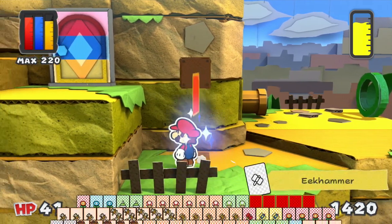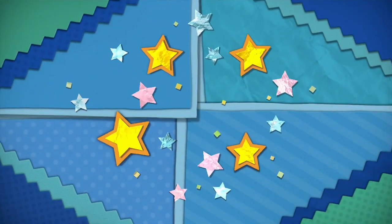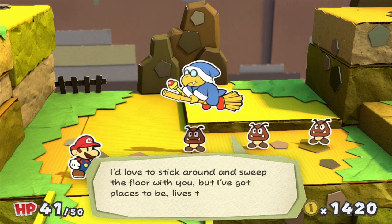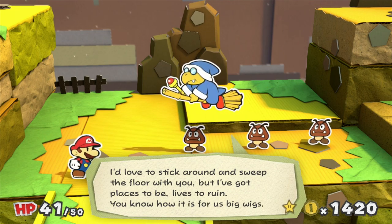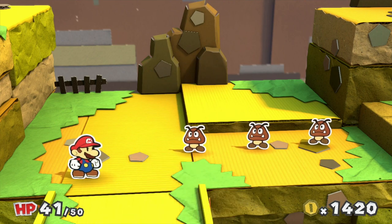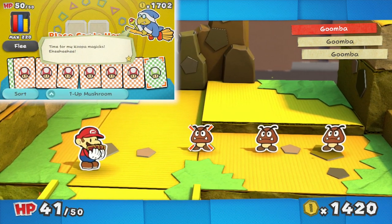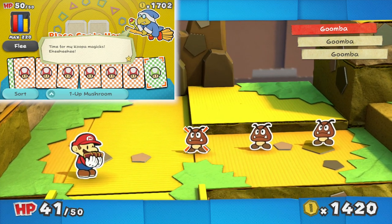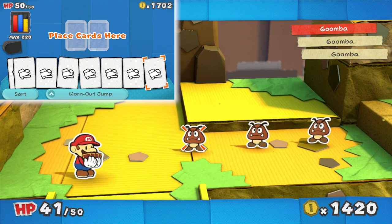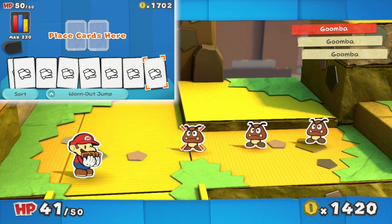'Mario, I didn't expect to see you here. I'd love to stick around and sweep the floor with you, but I've got places to be, lives to ruin. You know how it is for us bigwigs. But I suppose I could leave you with a little taste of my Koopa Magics.' Time for my Koopa Magics — this could be one of three things. Let's see what I end up with. Oh, scrap — this is the worst one I could get right now. Oh no — all my cards have been turned into worn-out jumps.